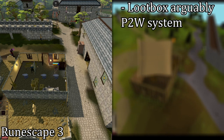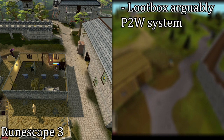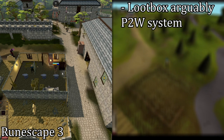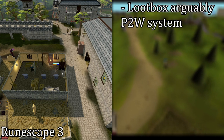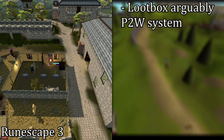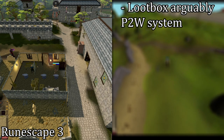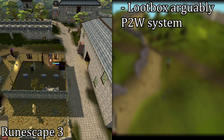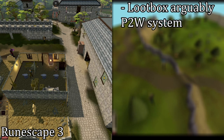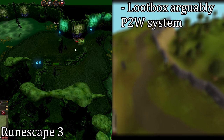But RuneScape 3 is not perfect — it also has some cons, and the first really big con is Treasure Hunter. Treasure Hunter is a really garbage microtransaction system that has no place in RuneScape. It's basically loot box gambling, except it gives you free keys for doing things in the game and then annoyingly tells you you need to use them, or they're going to clog your inventory. Some people argue that this is straight-up pay-to-win, because if you spend to the tune of about $20,000 US, you can max out all of your skills through this system. Needless to say, this is a big con.